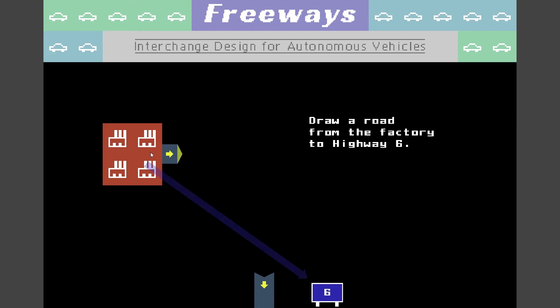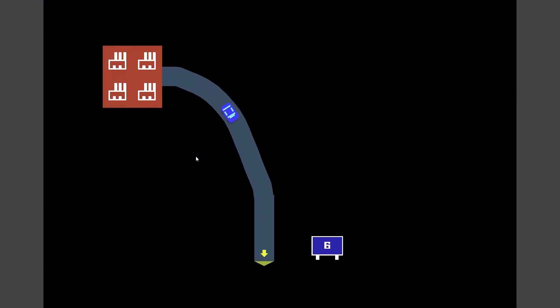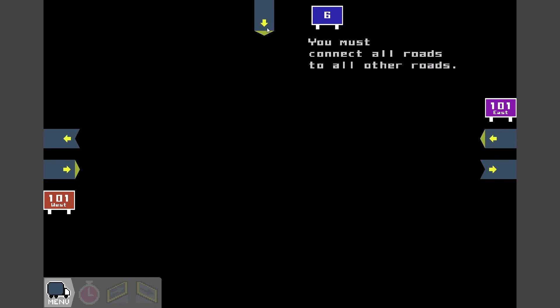We'll first connect this arrow here. You can see there's a little flashing arrow — it means it has to go to this one here. Let's connect them up by holding the drag on left click. You can see the cars come out straight away.